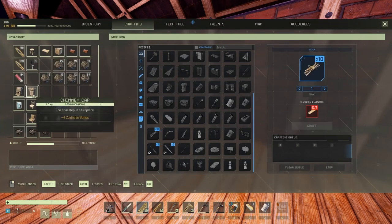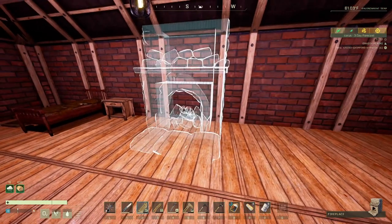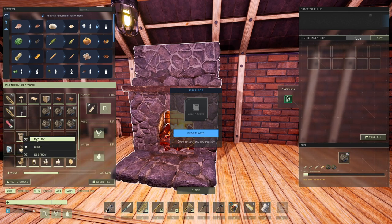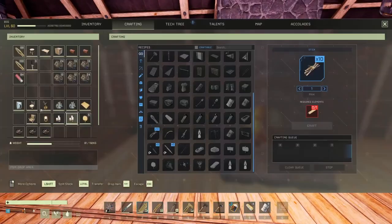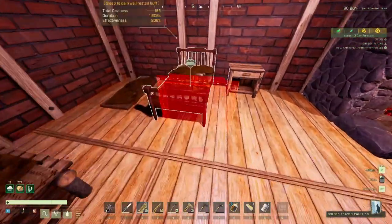The fireplace gives plus eight coziness — amazing. The chimney cap gives plus four. So we're already up to 179 total coziness. And yes, paintings give plus six each — great.